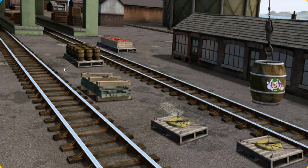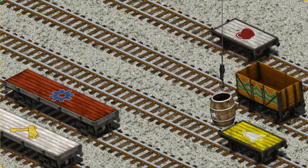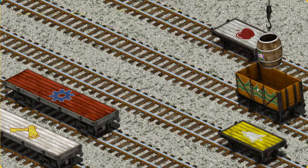Let's lift and load. Now the cargo must be loaded. Show Cranky where the orange cargo car with green waves is.